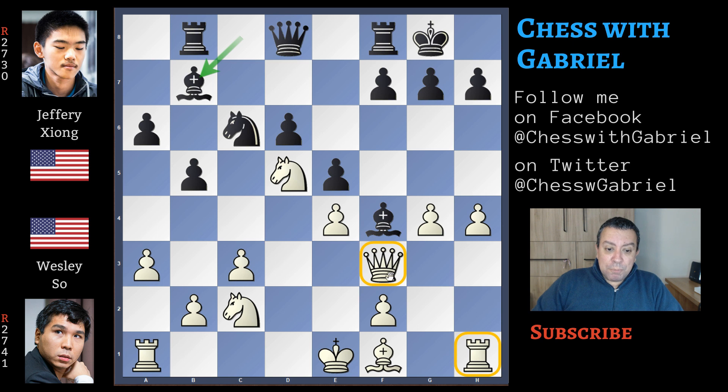It seems more likely that white will castle long, so a5 is a good idea, beginning the attack on the queenside. Instead, Jeffrey Xiong plays bishop to b7 — this is a novelty — and at move 16 the game is now original. Notice that the bishop is watching the queen and the rook on this beautiful diagonal. Now, we play g5, but to understand this move, we must understand why he played it. Let's watch what happens if knight captures on f4.